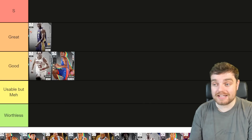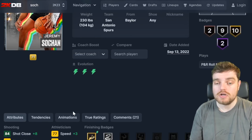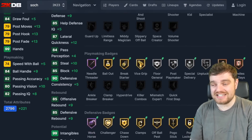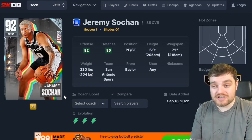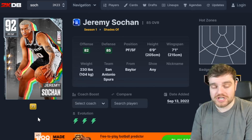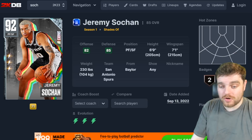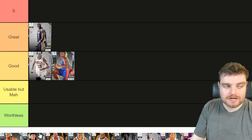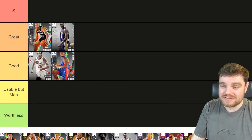Jeremy Sohan might just be in the top five. I don't care that his release says slow — it's such a good release. His dribbling is not great, but his ability on defense, his rebounding, his player build, and his dunking are absolutely excellent. His shooting 73 three-ball — the guy is sick. He's way better than Lamar Odom and has to at least go into great tier.